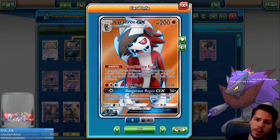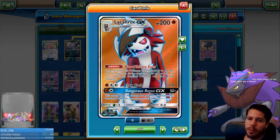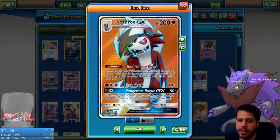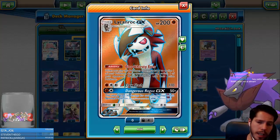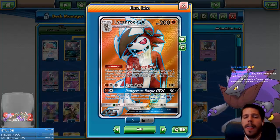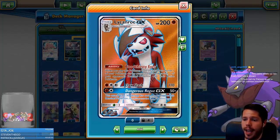Lycanroc GX has 200 HP and is a fighting type. Its ability Bloodthirsty Eyes lets you bring something up from your opponent's bench to the active whenever Rockruff evolves into Lycanroc. Claw Slash deals 110 damage for a fighting and two colorless, and Dangerous Rogue GX deals 50 damage for each of your opponent's benched Pokémon — a really solid attack. Because we're running Counter Gain, you can pull this off with a single energy.